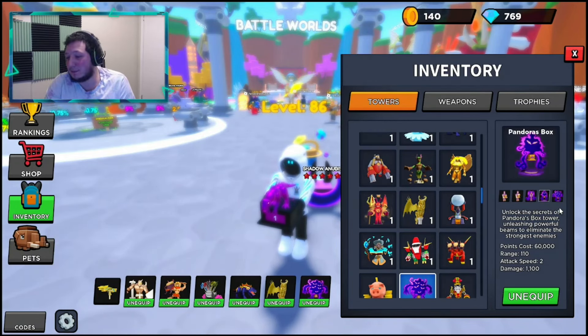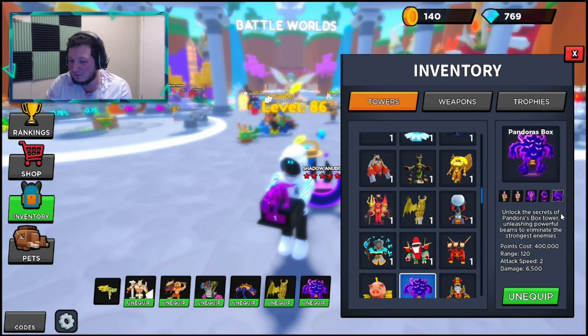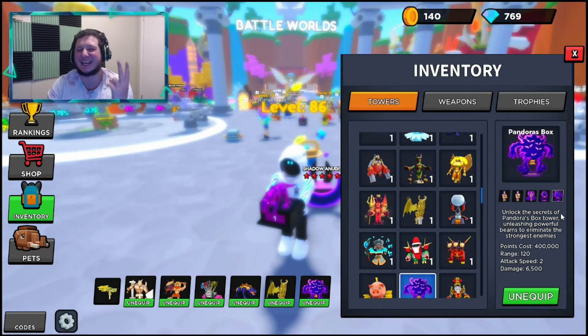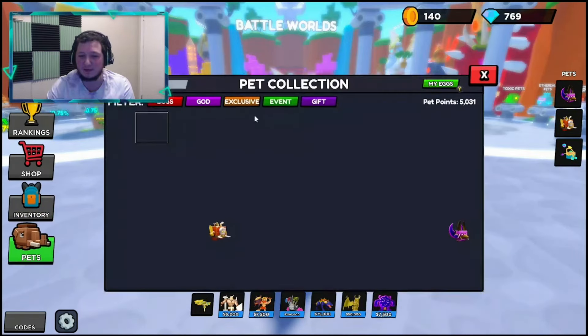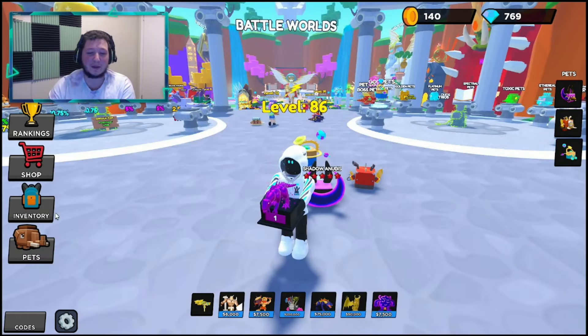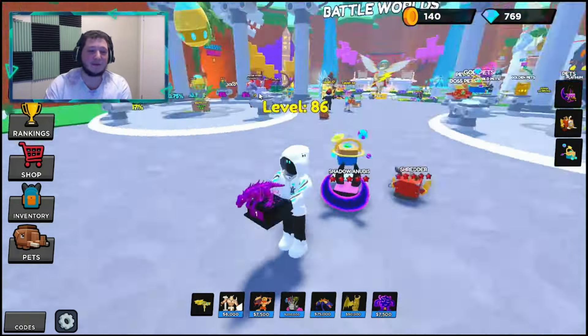After tier 3, it gets a lot better. It goes up to 1,100 damage on tier 4. Tier 5 is absolutely incredible — it has 6,500 damage and an attack speed of 2, which means it does 13,000 damage per second. That's crazy. You can also place down two of these towers. It's called Pandora's Box — named after the pet — and we do have the pet also, which is kind of funny.